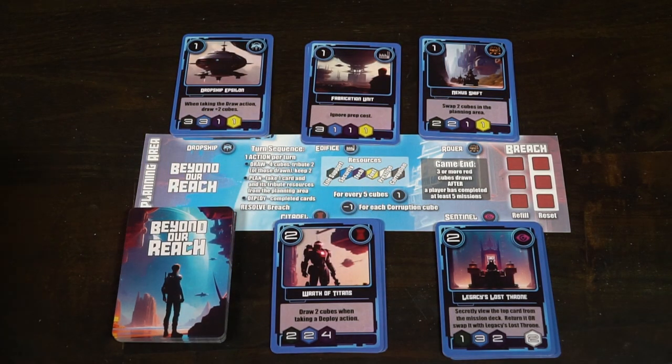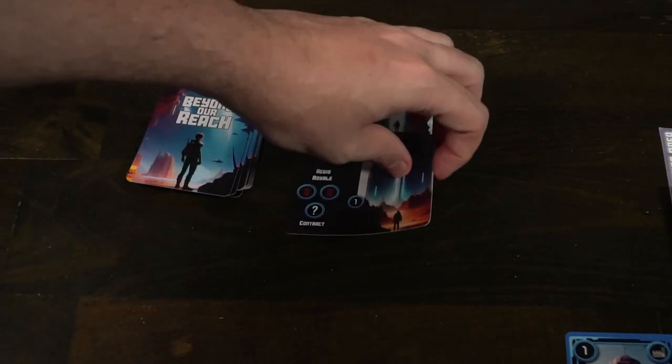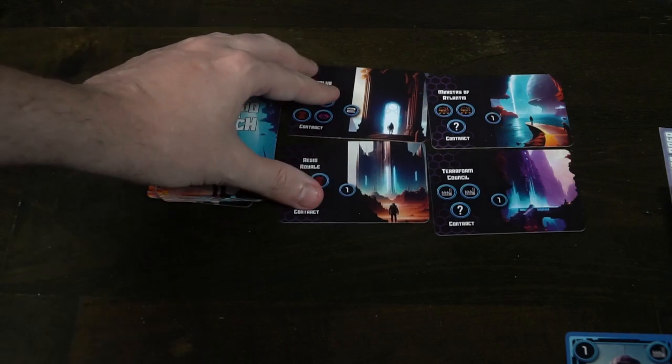Next you're going to be taking out contracts. There's a contract deck and based on the number of players in the game, plus one once again, you will select that many cards and place them face up within reach of all players in the play area. The rest of the contracts you will not be using for the game.